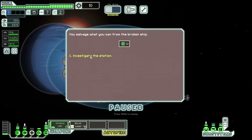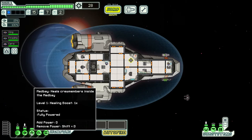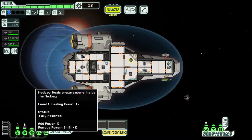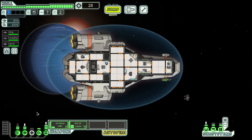We blew it up — easy money. We salvage 18 scrap and investigate the station. Another good tip: your med bay starts powered up, but all it does is heal injured crew. If no one's injured, you're wasting power. I always depower the med bay until you need it and put that power into something more useful like engines — now we're up to 20 dodge. You really don't need the med bay unless you actually need it.